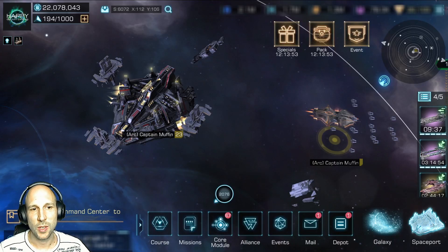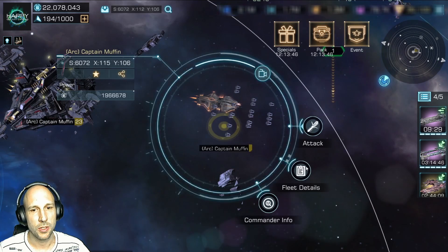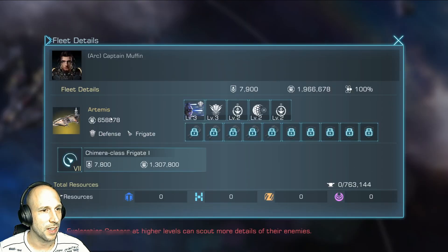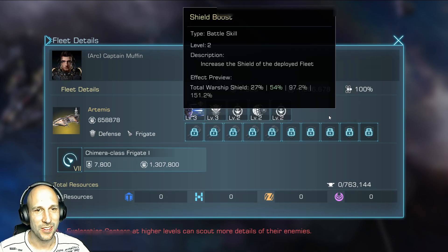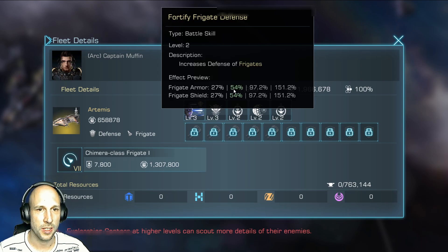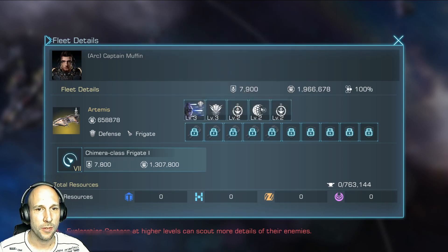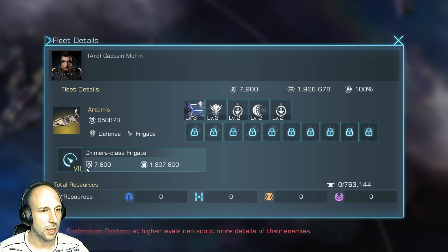At this point I want to give a special thanks to Captain Muffin — thank you for doing this with me. Impressive that you got the Artemis already at this high rank. The skills are 3, 3, 2, 2, 2, 2 — that's really nice, you get some really good bonuses here. The additional 18% speed is crazy. We have 200% additional armor, 50% additional armor here, so that's 250% plus a lot of shield plus 27% HP.